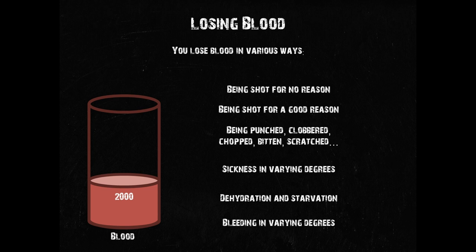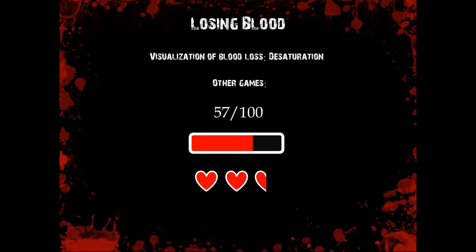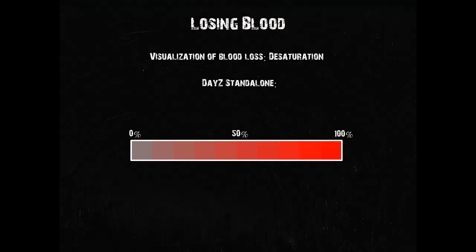You may have noticed the ever so subtle effect the decreasing blood level has on your screen: its colors fade, they desaturate. This is a fairly uncommon effect, but it's really the equivalent of what you may know from other games — a number, a bar, symbols of some sort, and in recent years especially in first-person shooters, blood spatters. The way DayZ shows the relation between your maximum and your current amount of blood is through desaturation. The more faded the colors are, the lower your blood level is. Simple as that.